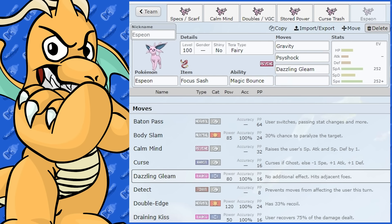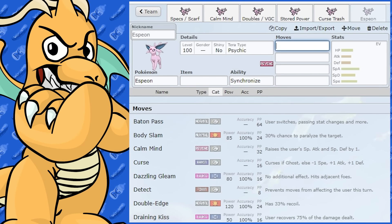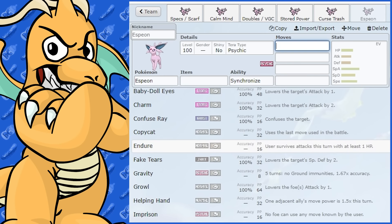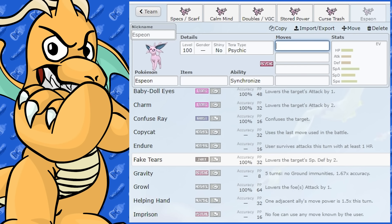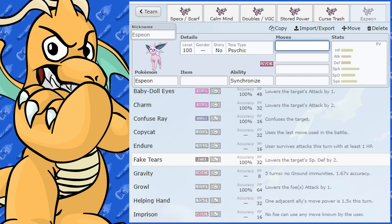I always like to explore every little bit of a Pokemon, not just the first couple of things you see. Fake Tears could be interesting in doubles — instead of Calm Mind you could use Fake Tears, though that could cause a swap.